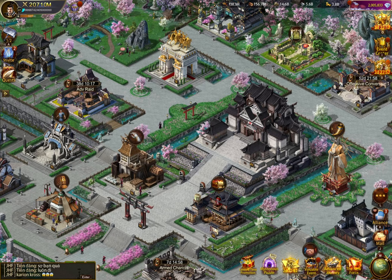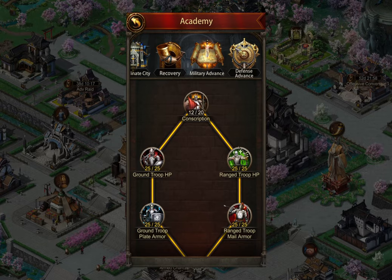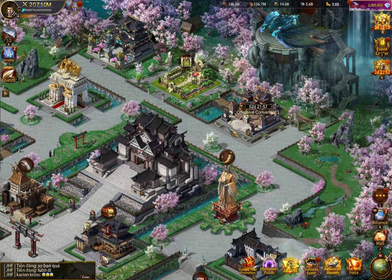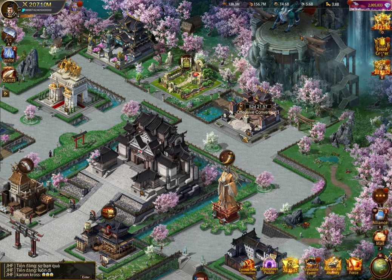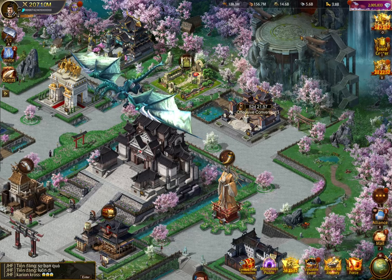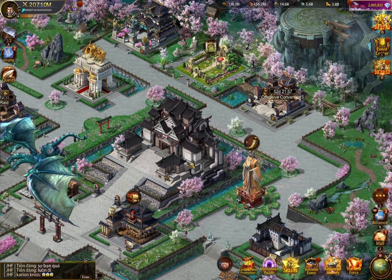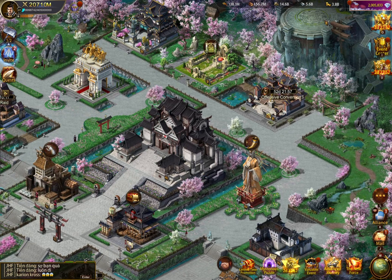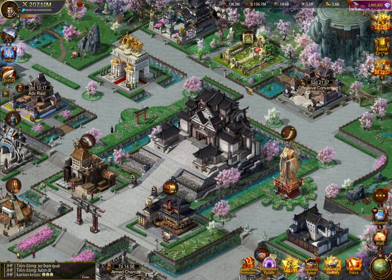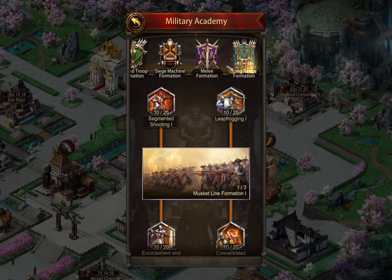Free-to-play players and low coiners should focus on the normal academy research, particularly that last tier — the defense advance. That's going to give you so many good buffs. However, if you are a coiner, if you are getting to K41 and advancing past that, and if you have your tech maxed for military academy five, I would actually suggest rushing to K41 and rushing to military academy six, because it unlocks so much important research. You can maybe do a level or two of the normal academy, but really the military academy is going to give you amazing research.